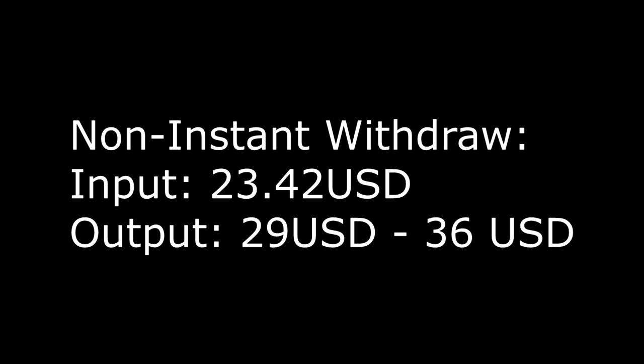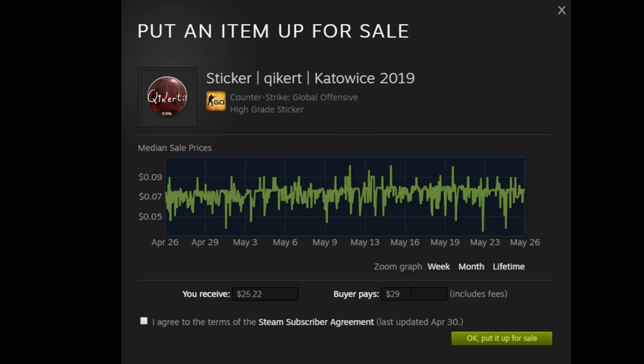Here's a quick graph to show you exactly what the input and output costs are for the trade-up. If you were to go to the Steam Marketplace and sell the skin you got, on the low end you'd make $25.22 after Steam Marketplace taxes, and on the high end you'd make $31.31. So either way, it's profit.